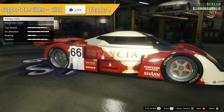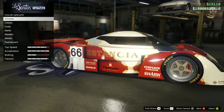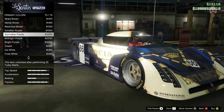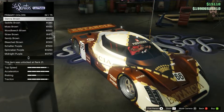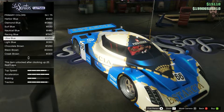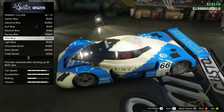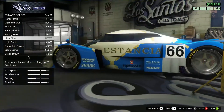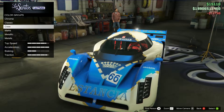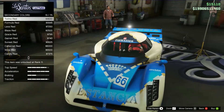Let's respray it. This one has a secondary color option — on the Tyrus you only had a primary color, you didn't get a secondary. Let's see what we can do — normally I'd go lava red, but let's go with ultra blue. Oh my god, that looks really really nice — going with ultra blue. What does the secondary color actually change? Maybe the inside of the car?